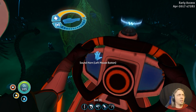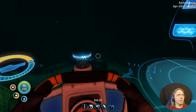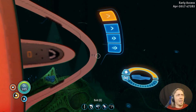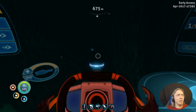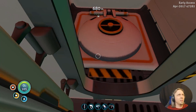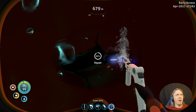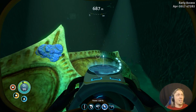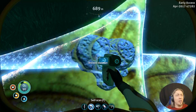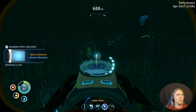We have some Precursor Tech and a big cavern with stuff that looks like it's a research location, and this is supposed to be a disease research facility. So it stands to reason there's some other Precursor Tech location around here. I've got damage again to my hull. Ever since this update came out where they made it possible to damage the hull on the Cyclops, they have made it where the Cyclops and the Seamoth get damaged so quickly.